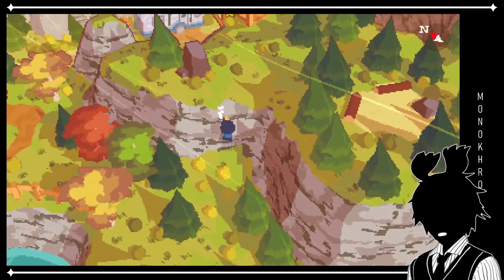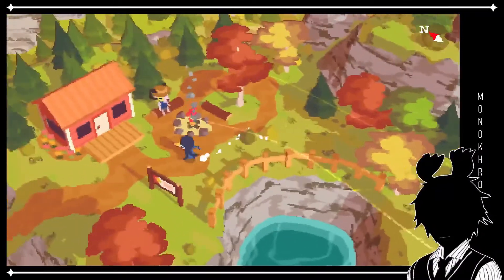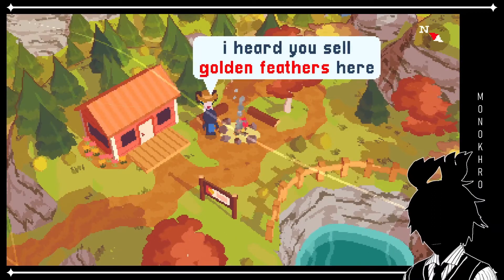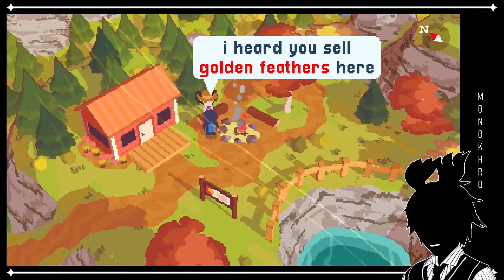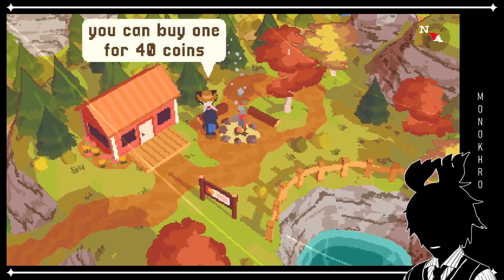Nope. Nope. Okay, never mind. Oh, hello. Howdy. How can I help you? I heard you sell golden feathers here. Ah, we do. You can buy one for 40 coins.